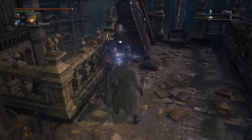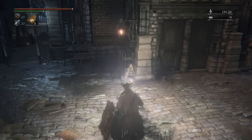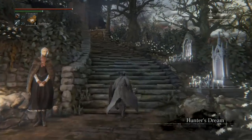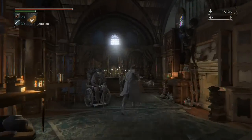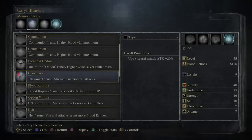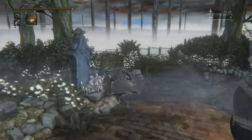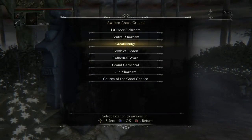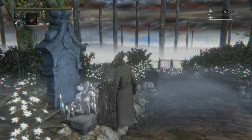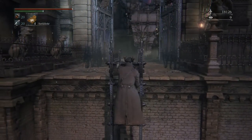Now we're coming back to Central Yharnam because we've killed Rom, and that's advanced stuff as we said earlier. We're going to kill Gilbert to get the Clawmark rune, which gives us 20% bonus visceral damage - which is really good. He'll be there as soon as you look at the Central Yharnam lantern if you've already talked to him. As soon as the Red Moon passes, Gilbert becomes a beast. So we're putting on the 20% Clawmark rune because that's going to come in handy. You should probably try and get good at parrying regular enemies, because these are the ones you'll run into most often.